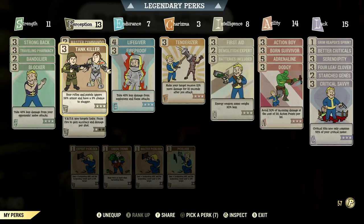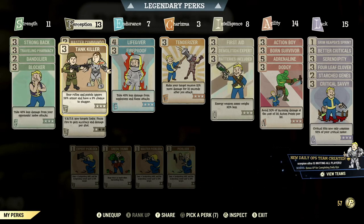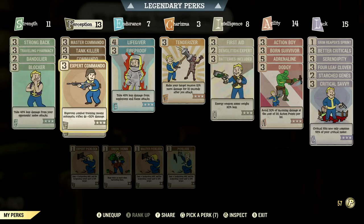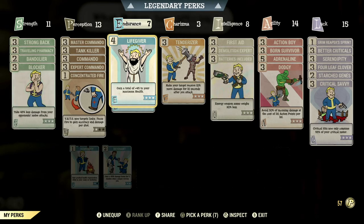You'd also want Tank Killer because it ignores 36% armor and has a 9% chance of staggering your targets — that is a must for this build. Tank Killer and commando perks are absolute must-haves. I have Concentrated Fire on too, though I only have it at one star just because I want to be able to target the head.